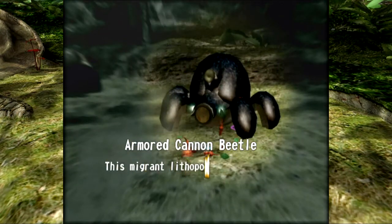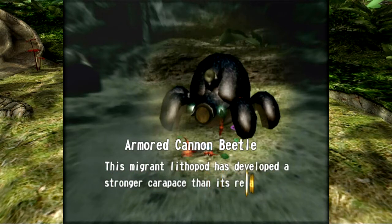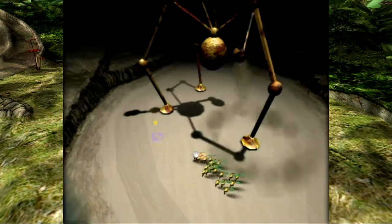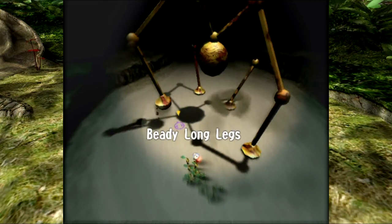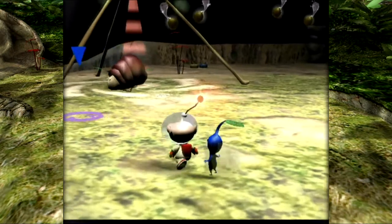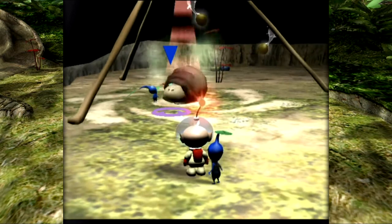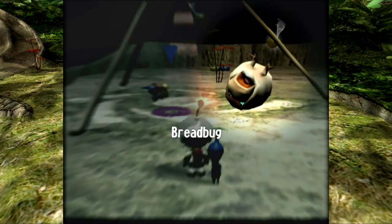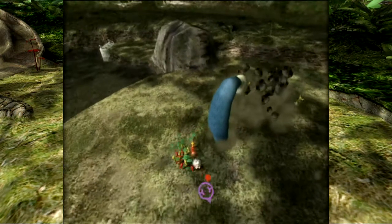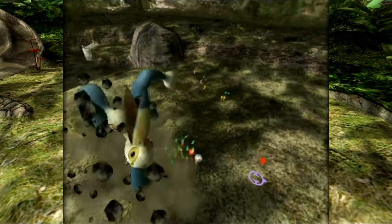This is the Piklopedia — basically the bestiary of the game. This is the Armored Cannon Beetle: this migrant lithopod has developed a stronger carapace than its relatives. There's Beady Longlegs — it's fun to look back at all the monsters you defeated. Waxy secretions form this creature's distinctive armored shell. There's the Breadbug — this creature's thick hide protects it from most attackers.